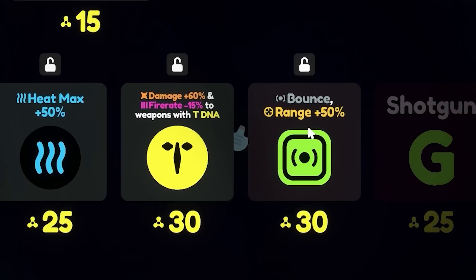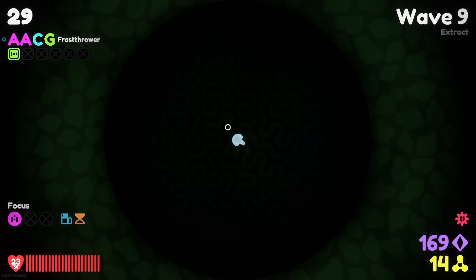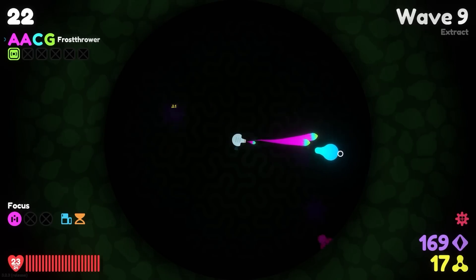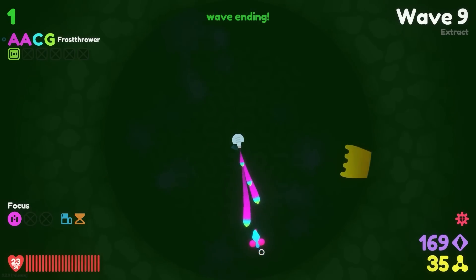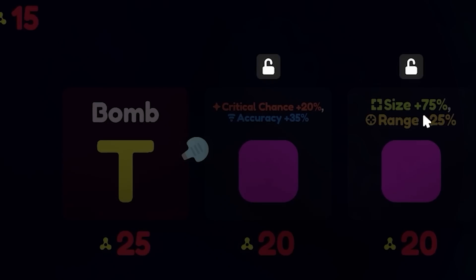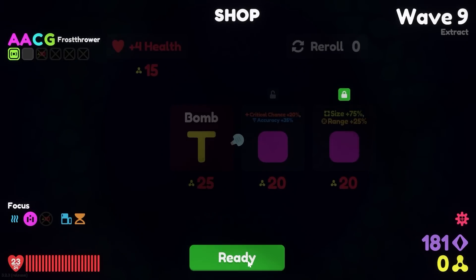I don't know what bounce is, but I feel like it's probably good. Heat max plus 50% is also going to be great for us — I'm going to lock that down. But I want to try bounce and extended range. I hope bounce means it goes from one enemy to the next, because then we can really get some good AOE going. Oh, it bounced off the edge! That's actually good because now I have to aim even less — the shots will bounce back at their backside. I just accidentally killed an absolutely enormous thing just because the shots still happened to be over there.